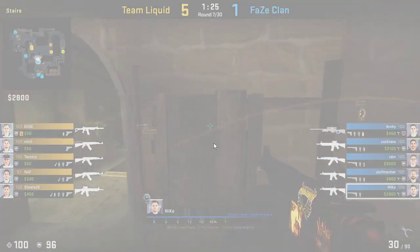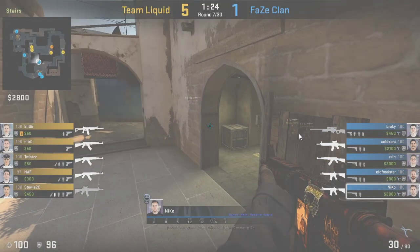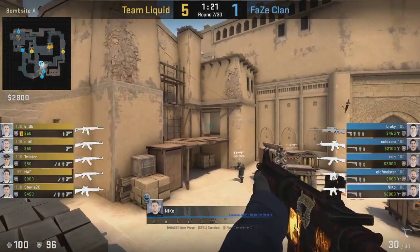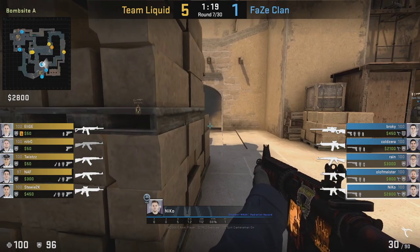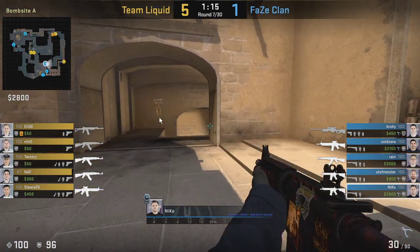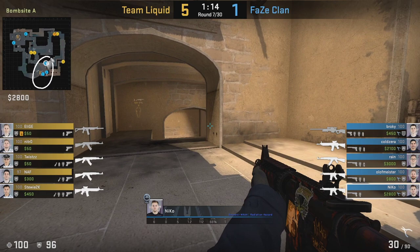Right here we're gonna see him get flashed off from connector. Now he doesn't have space to retake connector because he realizes he's the only one watching middle — there's no catwalk player and no window player. After getting flashed off he realizes mid control is lost and he can't retake it. So what he decides to do instead is retake towards A ramp, get map control there. You can see the setup from Faze: three towards A, two towards B — they're giving up middle completely.